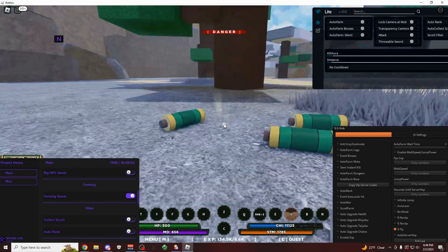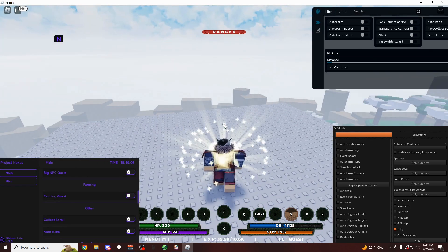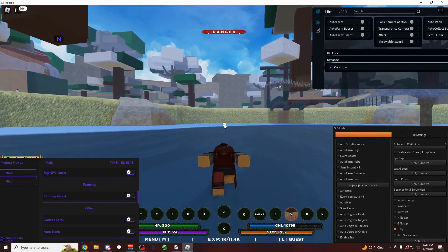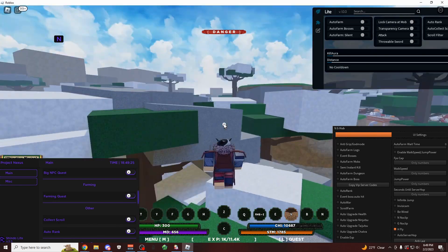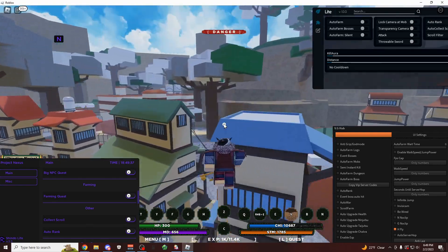As you can see, they do have really good auto farms on them, but there's also some pretty cool stuff on them, like you can collect all the scrolls in the game. You can infinitely and also automatically spin, so you can get pretty much any bloodline you want. And of course, there's also some PvP features for combat and player versus player stuff. So if you're looking for them, all the links will be in the description.